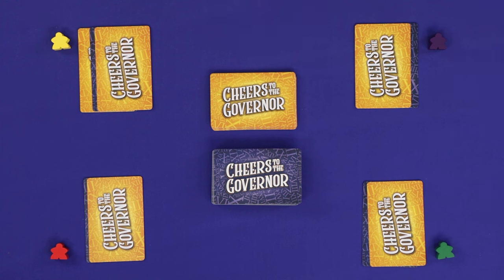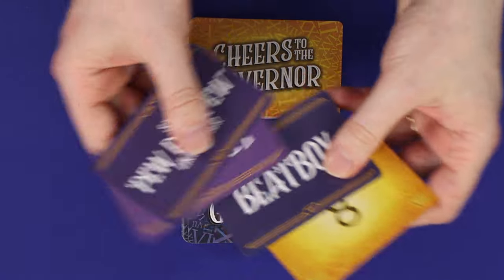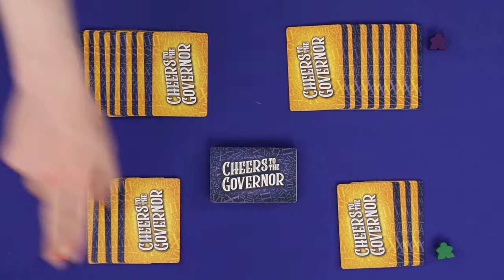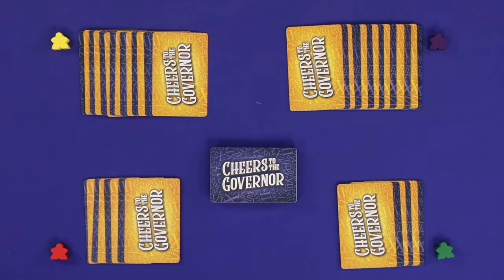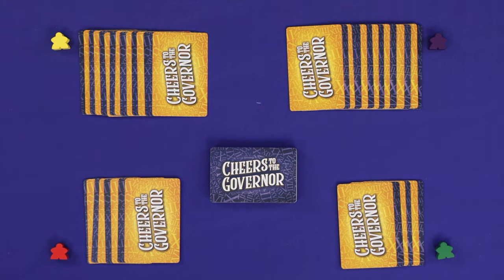Continue replaying the same round with the same set of rules until you succeed, and then once again add another new rule and number to the mix. The aim of the game is to complete 21 rounds, such that you complete the round in which every single number has been replaced by a rule.